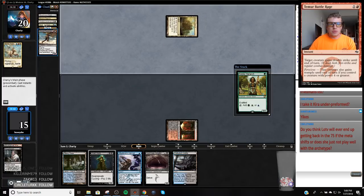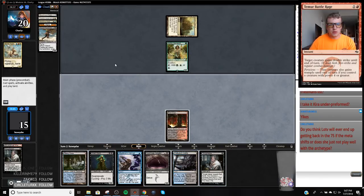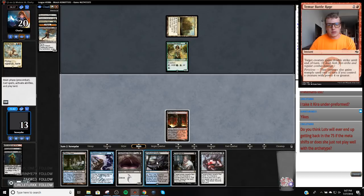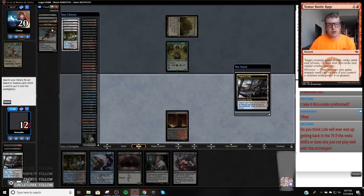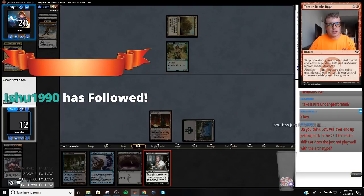I think we are ahead in games two and three. They rip a — okay, that was a good one. That's also pretty great. I could just Thoughtseize this Meddling Mage — I kind of want to. I could hit another one-drop play here. Yeah, we did — so we're just going to take Meddling Mage, Thalia's Lieutenant. Because this Freebooter is just going to take a Stubborn Denial, and that doesn't really matter.